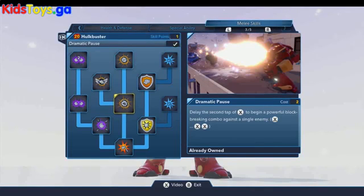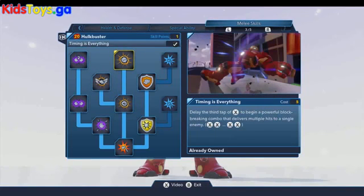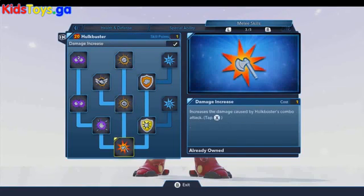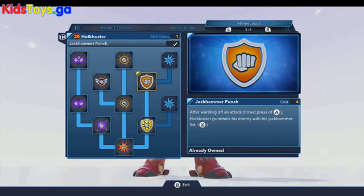The Dramatic Pause has a really awesome center arc blast. Then we've got Aerial Assault and Timing is Everything, which is another additional X tap on the combo. We also have the Perfect Parry, which is a special block attack. And then the Jackhammer Punch — you have to carefully time the tap of the A button, but then you can really pound with that jackhammer fist, like you saw in the film where he's trying to put the Hulk down in Wakanda.